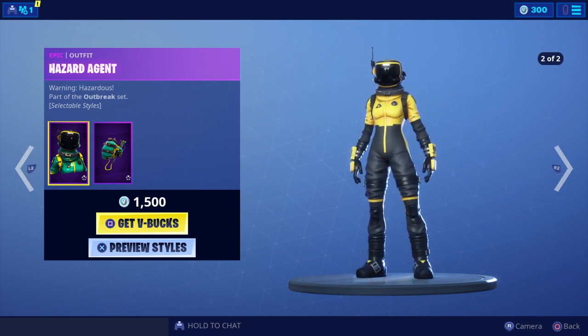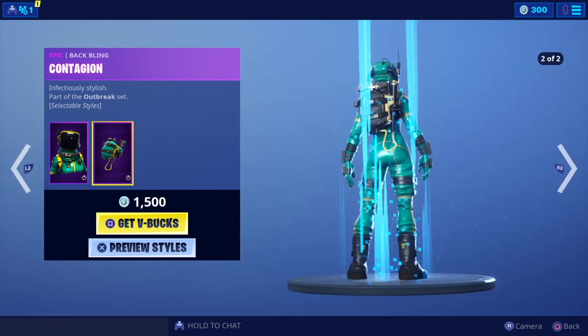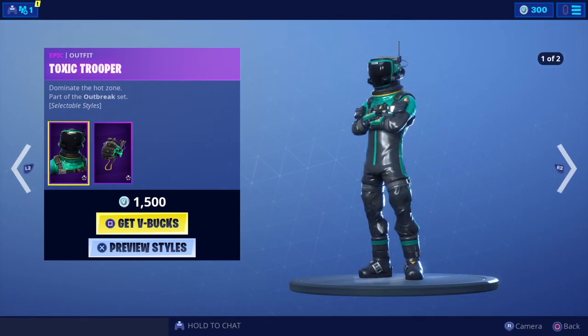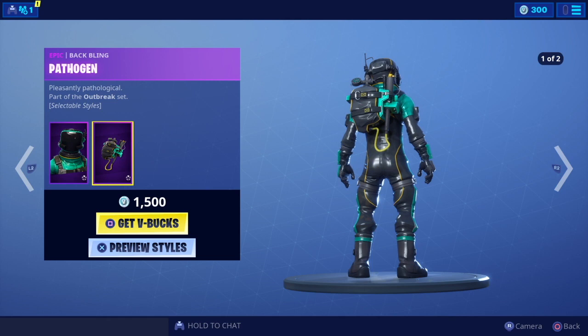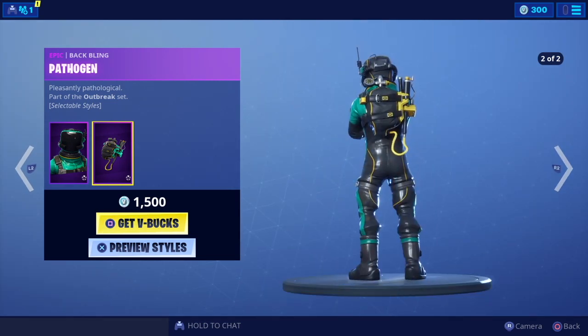We've got the Hazard Agent, which comes complete with two preview styles in jade and yellow — part of the Outbreak set — and comes complete with the Contagion back bling. Looks nice and cool. Then we've got the Toxic Trooper, again with two different color styles. This one comes with the Pathogen back bling — very cool, I like that set.